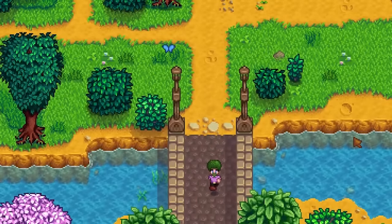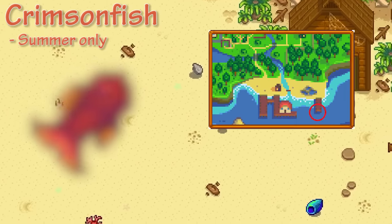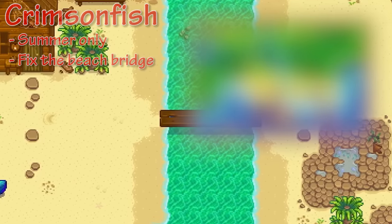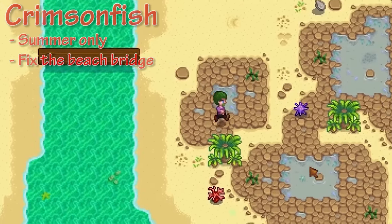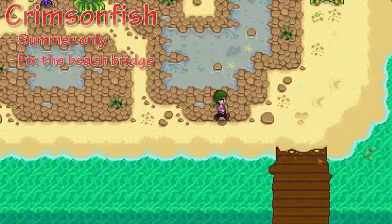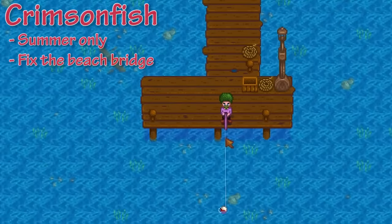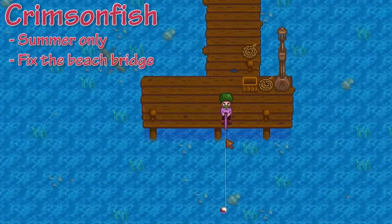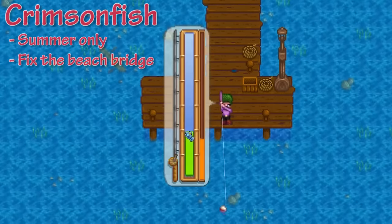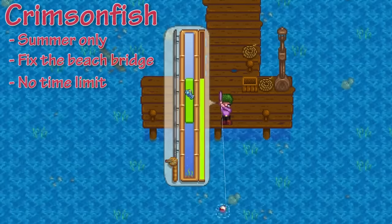The second legendary fish we're going to be catching is the Crimson Fish. The Crimson Fish can only be caught in summer, and it's caught on the right-hand side of the beach. You do have to fix the bridge first, though, and that requires 300 wood, but you should be able to do that well within your first month. This fish isn't hard to catch, but it is hard to find. Sometimes you can be looking for it for quite a while, but it doesn't require rain or anything, so you should be able to catch it within summer relatively easily. This fish can be caught at any time of the day.